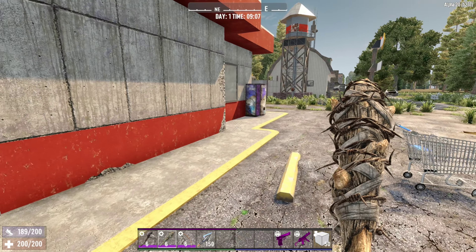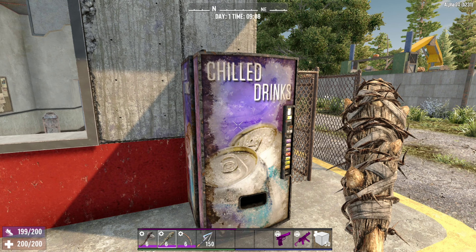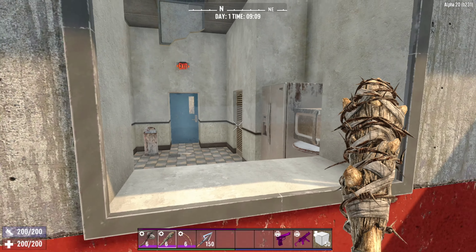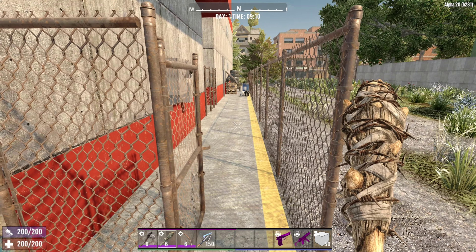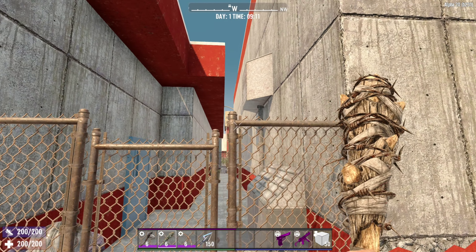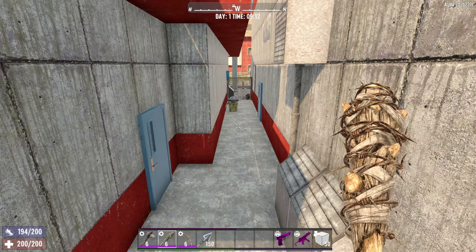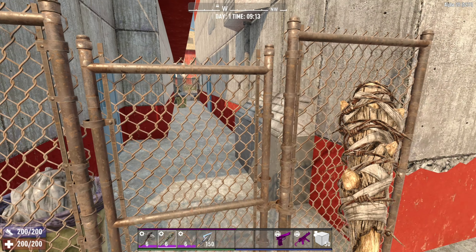First we're heading around the side because there's a little vending machine — unfortunately one I can't use right now. In this window we can see there'll likely be a zombie behind this wooden door, and also a little path around the corner. This alleyway splits two buildings: the visiting area and the actual work area, and even though I can't jump over this without parkour, I see no zombies which is great.